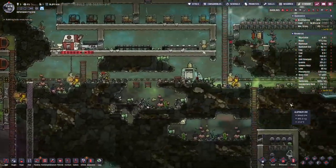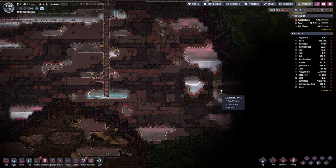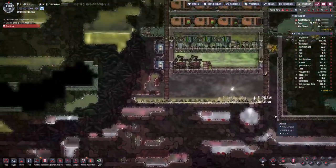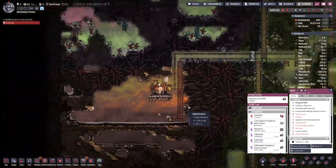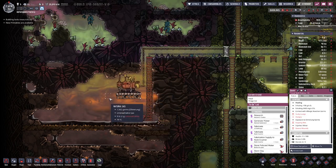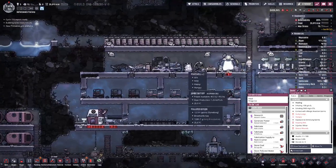Power-wise we are also looking good. Down here somewhere I think there is a hydrogen geyser that we can tap into. I think for our current needs we are good enough. Maybe we also need a gas pump here, but we can postpone that at least for now.